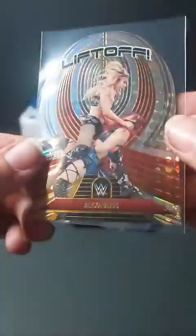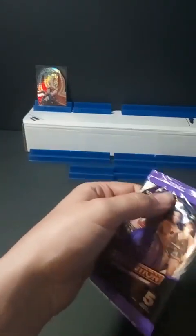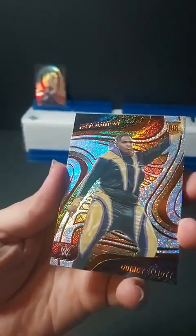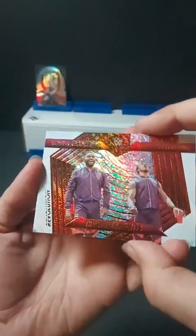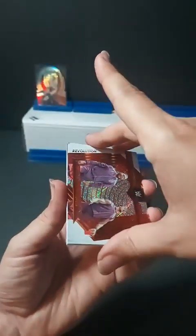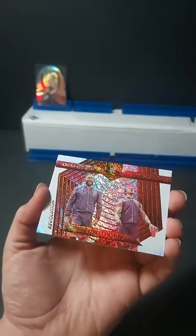Love that Liftoff die-cut for Alexa Bliss. Pack number two starts off with Quincy Elliott — rookie card, NXT. We have a tag team card: this is the Street Profits, Angelo Dawkins and Montez Ford. Just checking each card here for numbered parallels — something that looks this shiny, you never know what you're going to find. Our first tag team card.